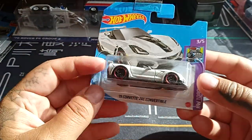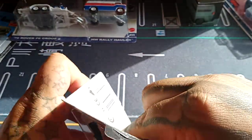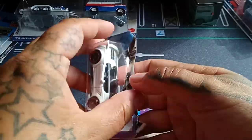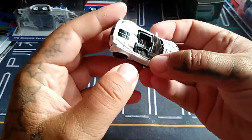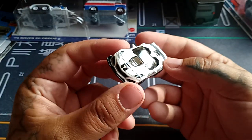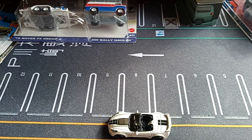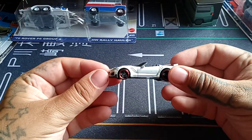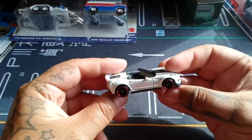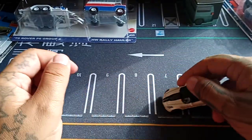Next up we have another Corvette — the 2019 Corvette ZR1 Convertible from the Hot Wheels track series. Very nice, I really like this one. I like the red rims — overall the convertible looks amazing, even the hardtop. I'm not sure exactly what year this was released; it could be 2019 or 2020. Either way, a very cool looking Corvette.